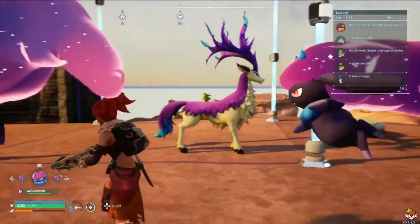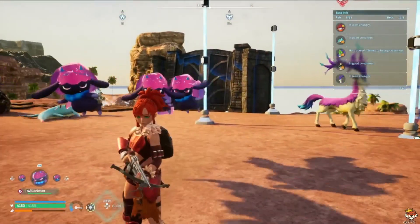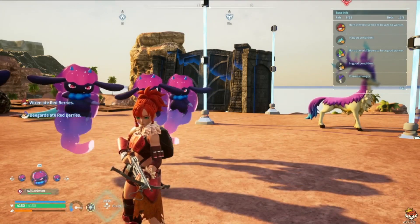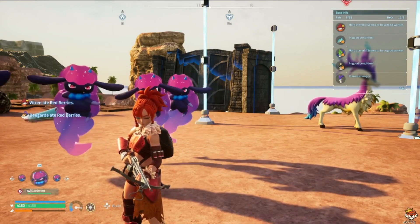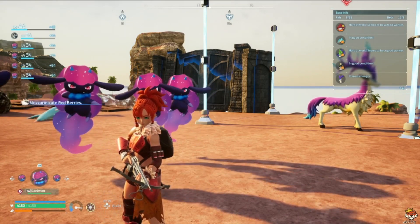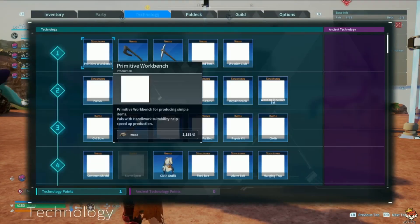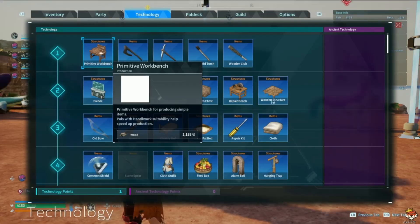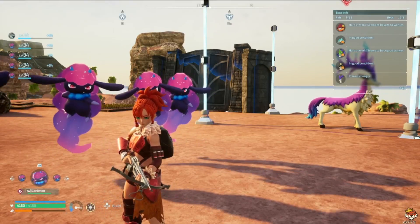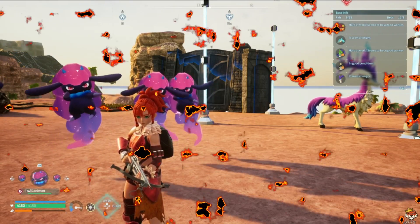Hopefully that helped you get your team set up early on. In my opinion the best early game pals are Daydream — one of the very best — Leafmon, Tanzee, Foxparks, Jolthog, and Jolthog Cryst. With that said, don't forget to stay awesome — I'll see you in the next one, bye!